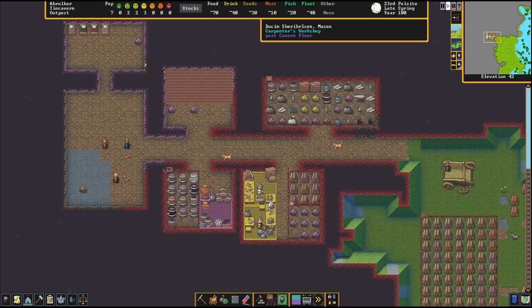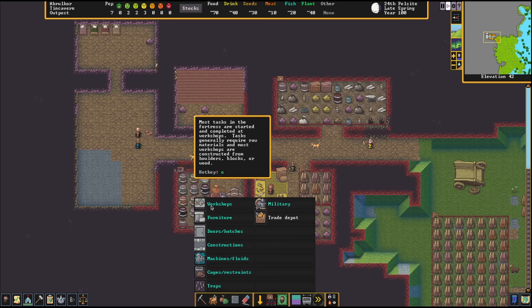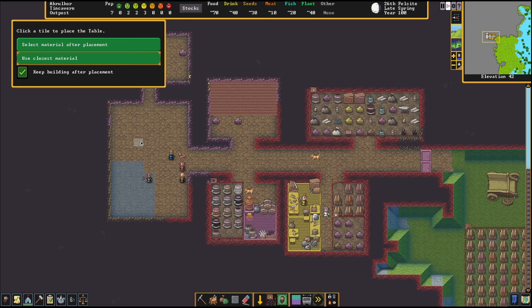Dusim is in the carpenter shop, Sotl is in the mason shop. When tables and chairs get done, we can move them into our dining room so we'll have a place to sleep and shelter. Let's go back to the building menu and build some doors — we'll put one in the entrance and one further in. We can put more doors for the dormitory as well. Now let's get those tables and chairs placed. We've got four chairs done. Let's get them placed — nice pink tables. This is now our dining room.